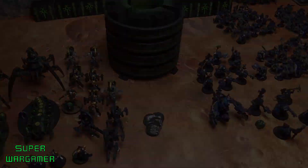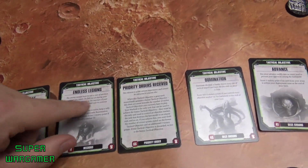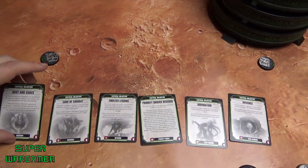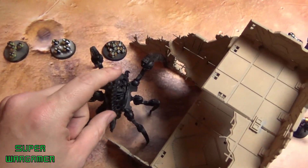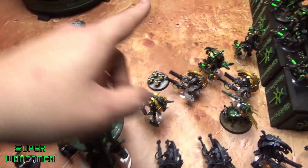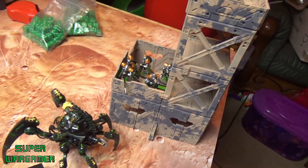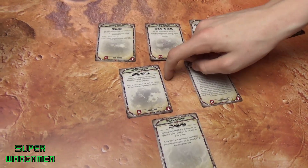We set up the board and we're playing Mission 5 from the rulebook — up to four cards a turn and your opponent picks one of the new cards you draw to discard. The Necron player discards: Dust and Ashes, Code of Combat, Endless Legion, Priority Orders Received, Domination, and Advance. The Ork player discards: Advance, Scale of the Skies, Psychological Warfare, Priority Orders Received, Witch Hunter, and Domination.